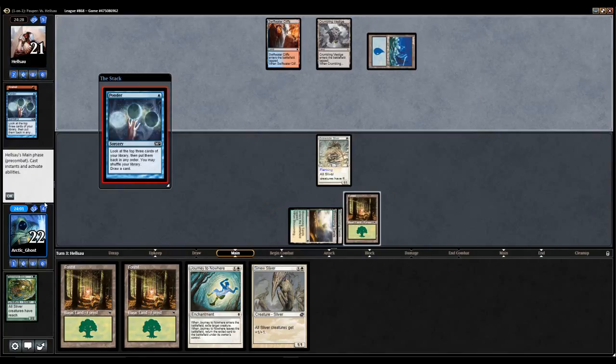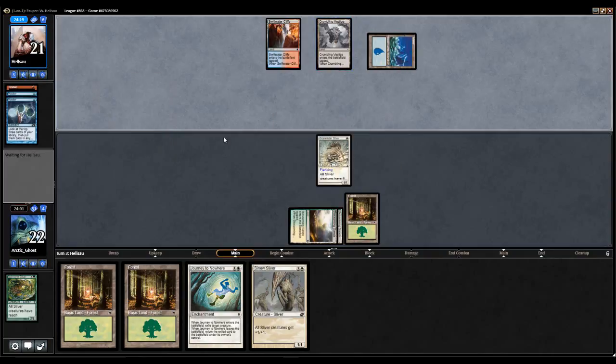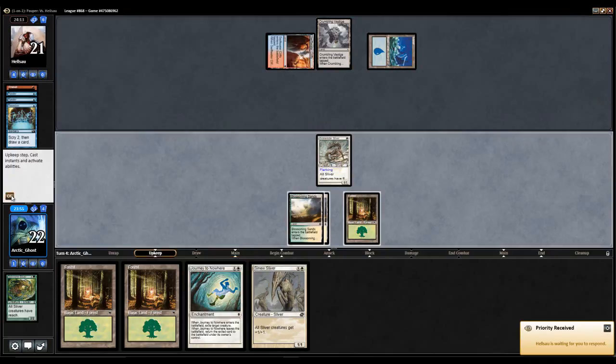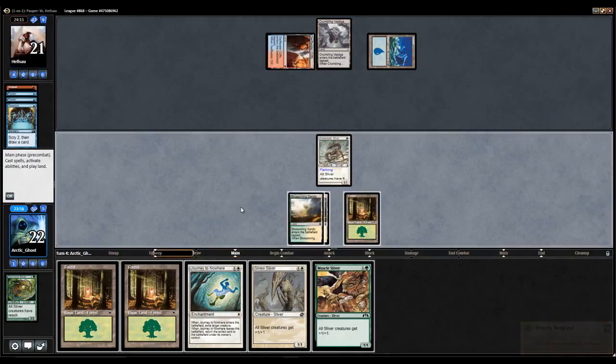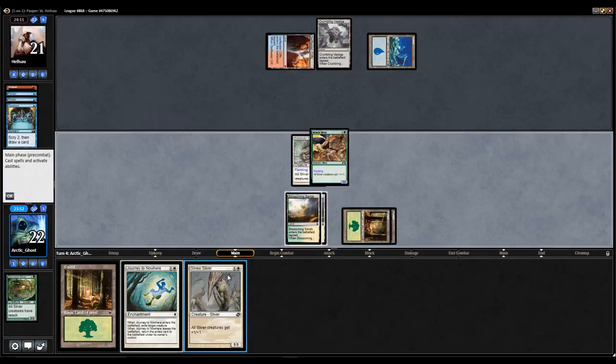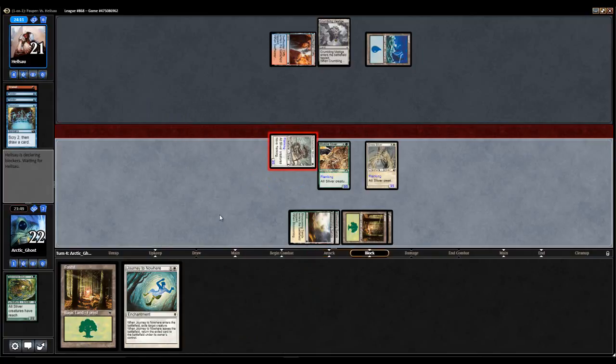Not sure what I'm up against with Crumbling Vestige in it. Could be Blue-Red Tron? I don't know what Crumbling Vestige would do in any deck, but what do I know? So my opponent chose to shuffle their library and then went bottom-top with Preordain, so their hand could be really bad for all I know. We drew another Lord though, so that's pretty good. We're gonna get in for 3 and pass the turn.